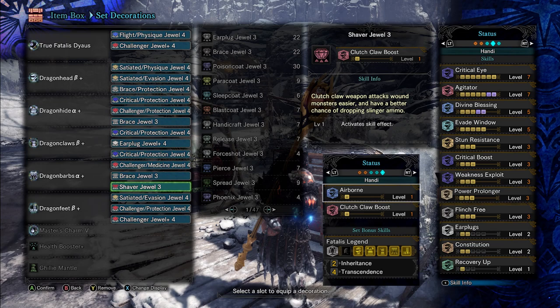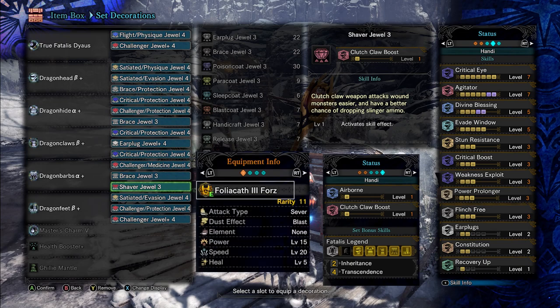I threw in Airborne mainly just for fun, because if you're looking to do solid damage, you actually want to stay on the ground for that. The Kinsect I use the most is the Foliacath 3 type. Why? Because speed. I prioritize speed over everything when it comes to my Kinsect, because if you're not first, you're last. It also gives us some extra sever damage to try and snipe off those monster tails. The blast dust effect also happens to be the best in my opinion.